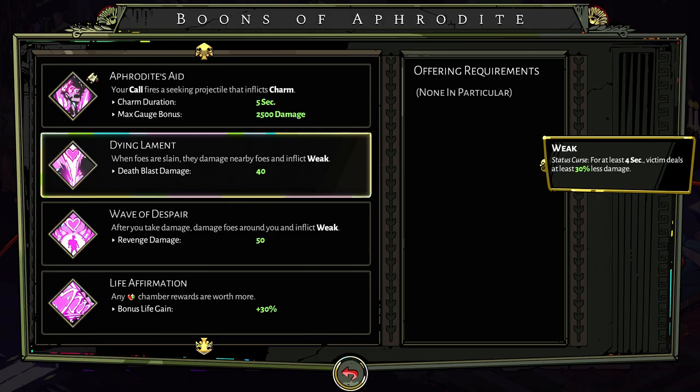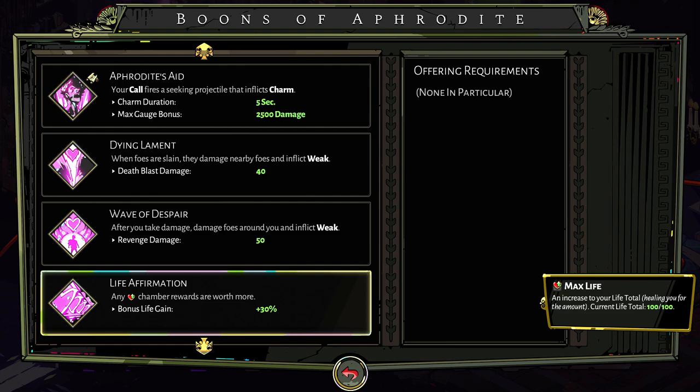Next up we've got Aphrodite. The first boon I'd definitely say is really good is Die and Lament. When foes are slain, they damage nearby foes and inflict Weak on them, meaning they'll hit you for 30% less. Really good to have, especially if you're starting out. Next is Life Affirmation — any health chamber rewards are worth more, with a bonus life gain of 30%. Any time you can get more life in this game is absolutely invaluable. Grab it and by the time you reach the boss your health will be topped up.